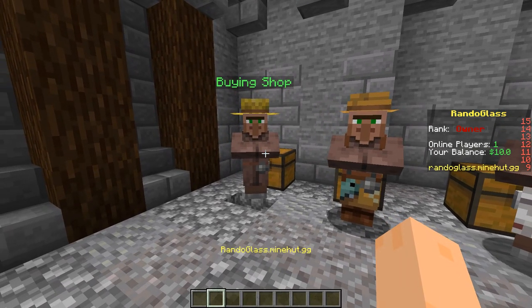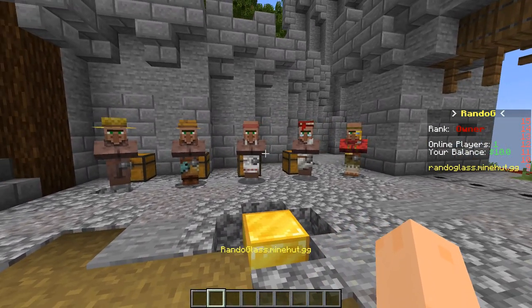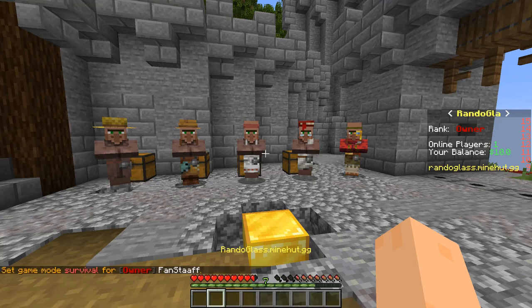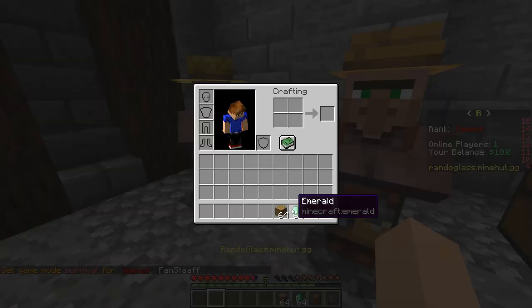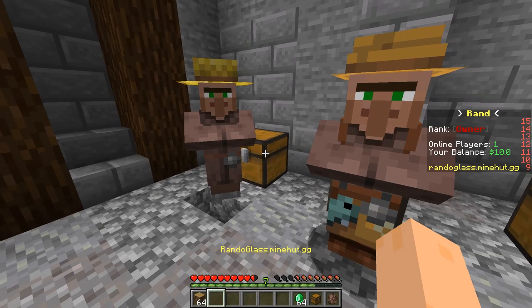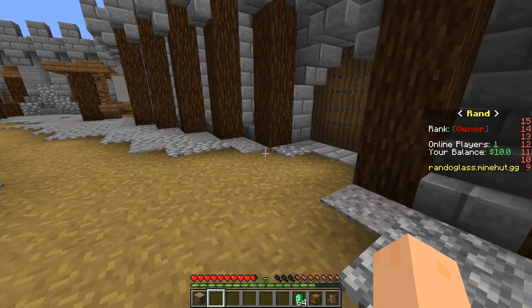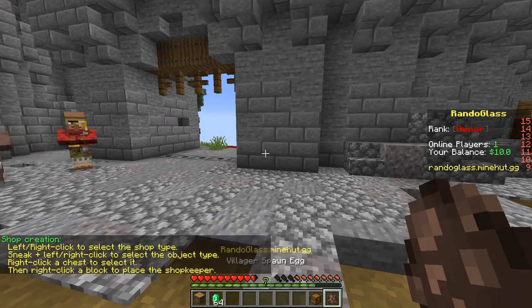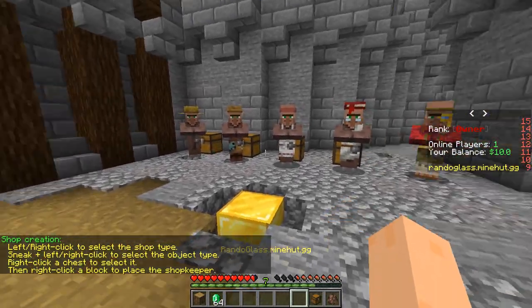But let's take a look at the buying shop. For the four first ones you have to be in game mode survival to make them. So let's make a buying shop. What you're going to need is something that you want to buy — it can be only one of it, you don't need a whole stack. And then you want some money to buy it with, and of course a villager spawn egg and a chest, which we make the shop with.